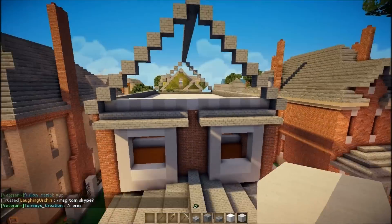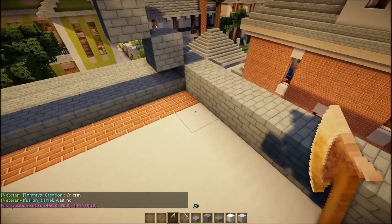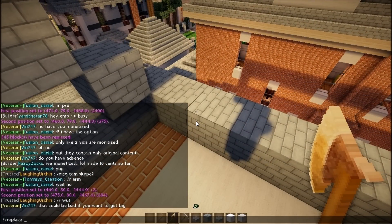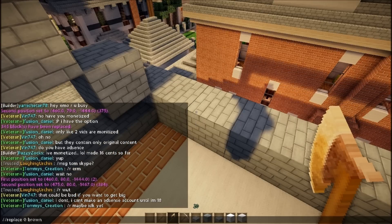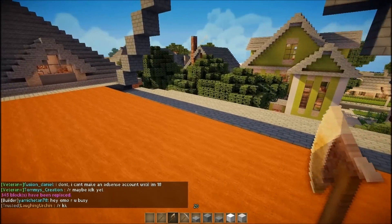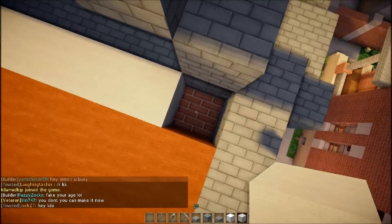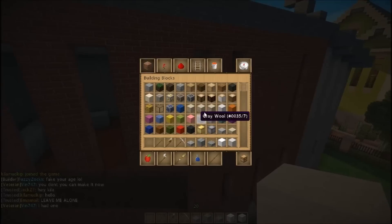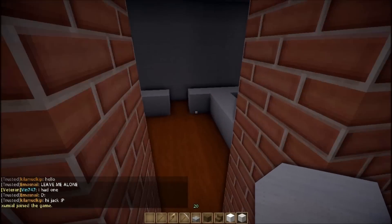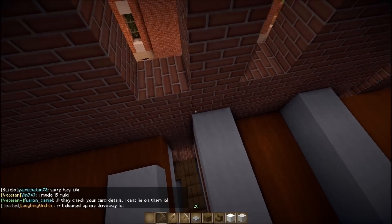All right, again with the brown — or the brown-orange carpet. I swear it looks orange but it says it's brown. I don't know what's going on. Anyway, let's go ahead and make the stairs up to the attic. I was wondering if I put up the basic frame for the attic yet, and I did.